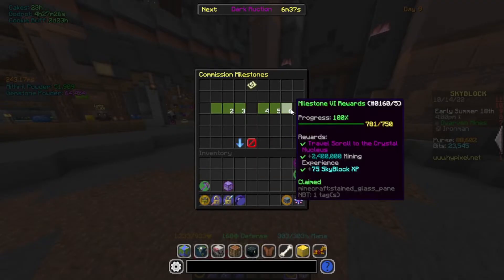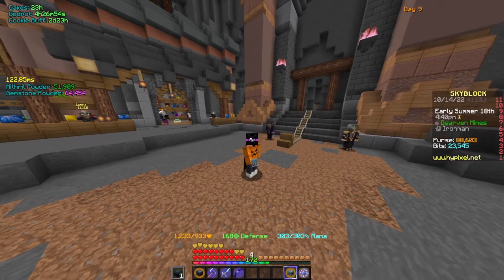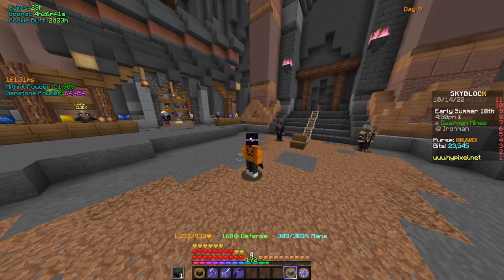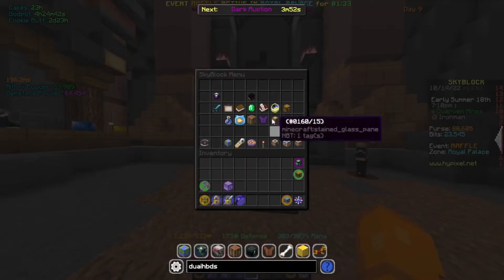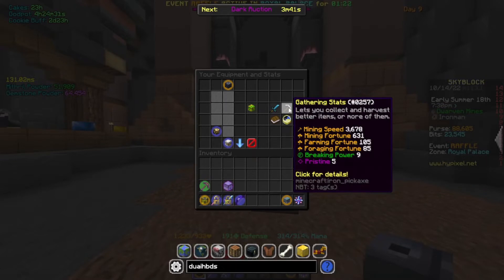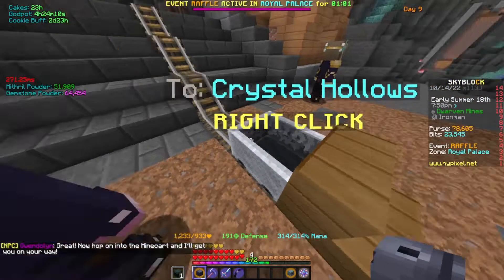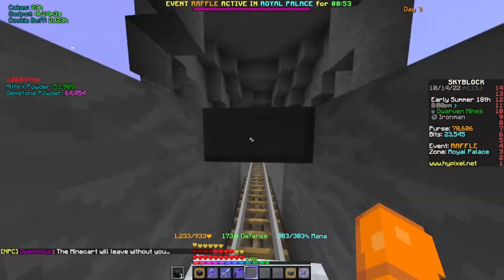I personally recommend getting to HotM 5 and doing all the commissions to get the Royal Pigeon — that's 500 commissions. I'd recommend HotM 5 so you'll have a drill and can start working on your armor. You can come in at level 3 without a drill or pigeon, but I personally recommend at least 1,500 mining speed. I have 1,867 by hand and 3,678 with the drill. Click join, there'll be a cart — right-click to get in.